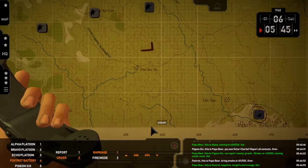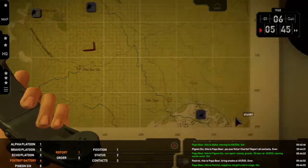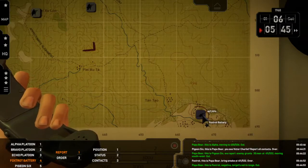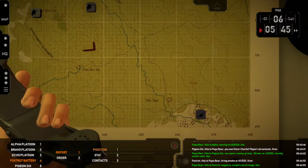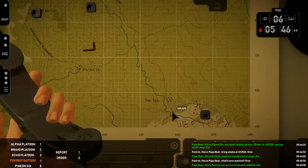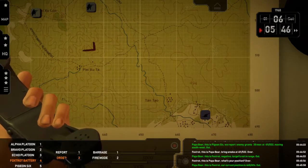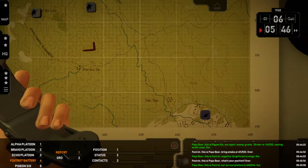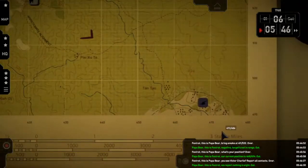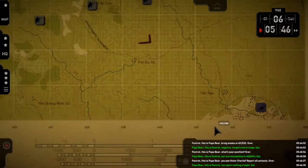Obviously this has to be updated. I think the devs are going to have to fix this because I should be able — they should be able to move. Papa Bear, this is Foxtrot — our current position is 4-6-8 by 4-9-4. Out. Foxtrot — move. See, I don't have the move option. Which is really quite stupid. See, I can't move them — so what's the point of even having them? Papa Bear, this is Foxtrot — we report nothing in sight. Out.